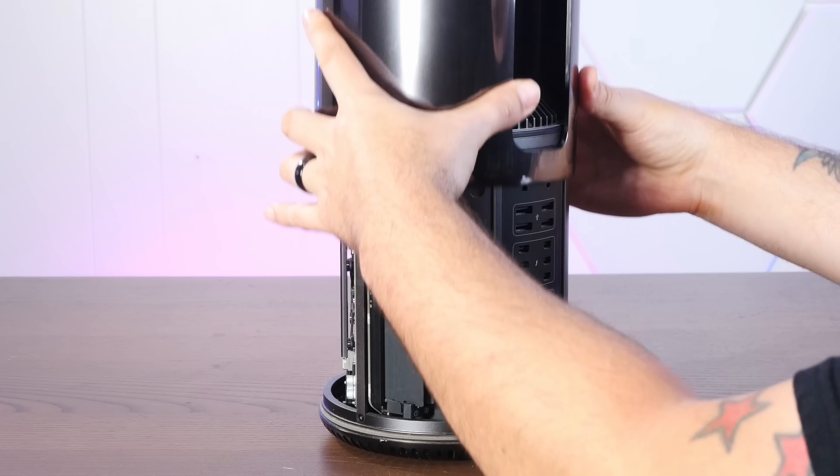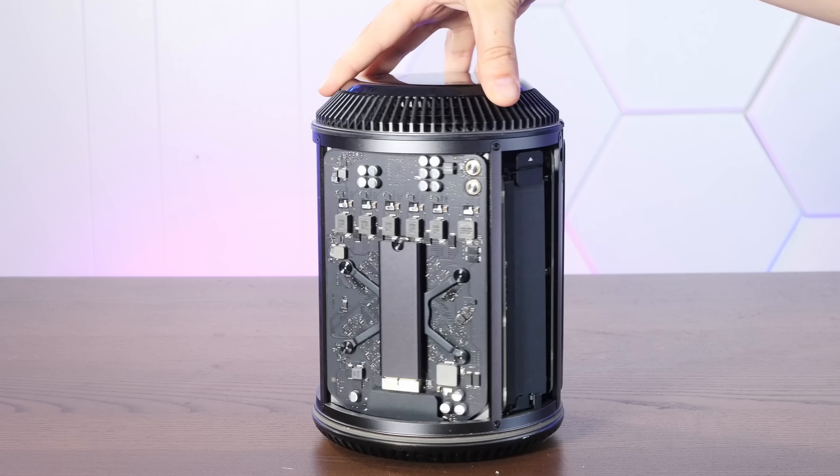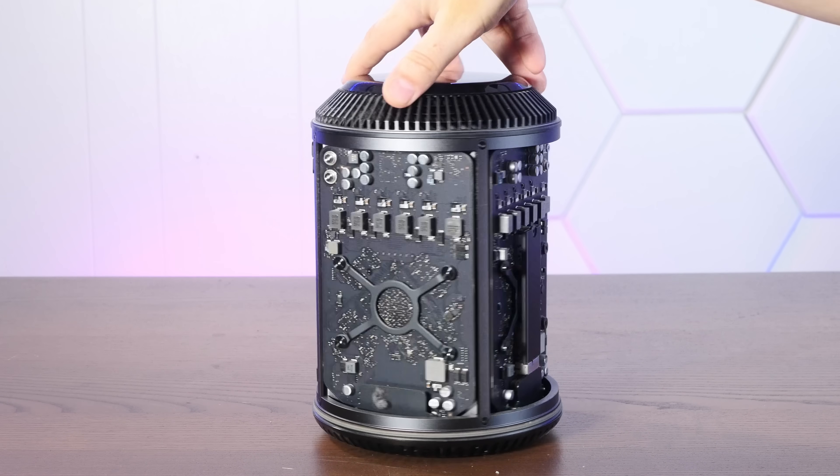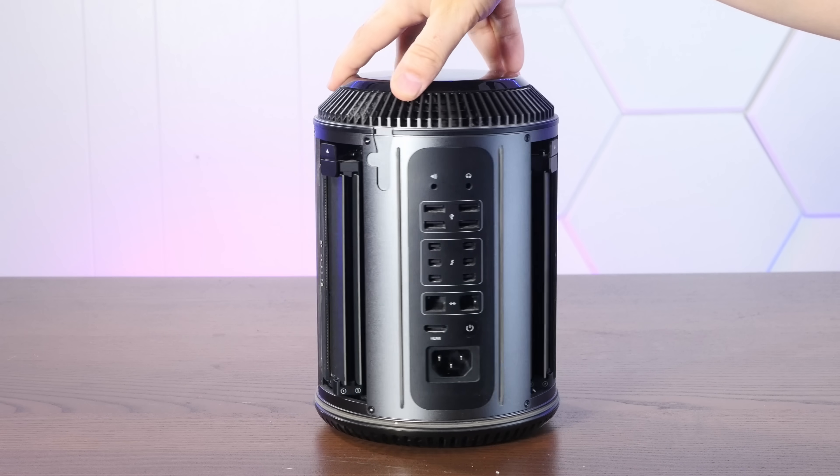My base model, which started at $3,000, came with a quad-core Intel Xeon, 12 gigs of 1866 megahertz DDR3 ECC-SDRAM, a 256 gig SSD, and dual AMD FirePro D300 GPUs, each with 2 gigs of VRAM and custom-designed by AMD to fit inside this tube. And you could even configure this thing with up to 12 cores of Xeon power and 64 gigs of RAM for around $10,000.